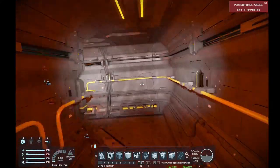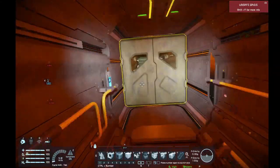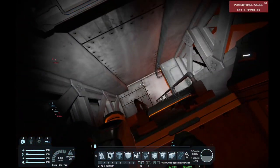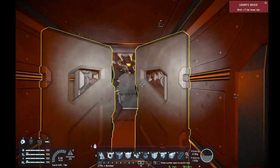We're going to go through one side of the ship because both sides are mirrored — what you see on this side is what you're going to get on the other end. We have our first door, and then a ladder which takes us up to the bridge and down to the lower level.